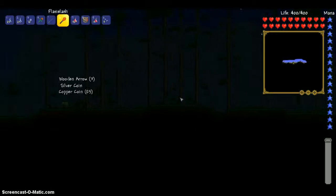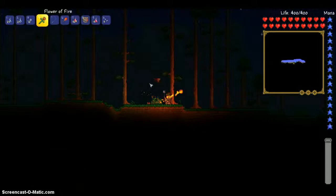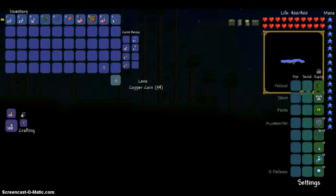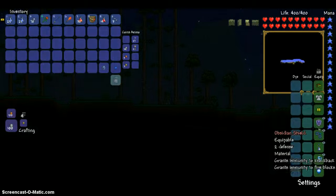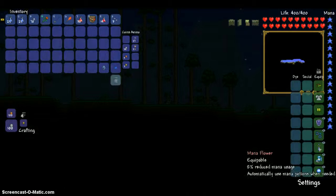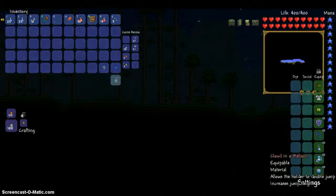You can see how the Mage is finishing off normal enemies pretty easily here. Most of his weapons are one-shot. We're using an Obsidian Shield, which stops knockback. Celestial Cuffs, which restores mana and damage. Mana Flower, which will automatically use mana potions. Frost Spark Boots, which are Lightning Boots, Ice Skates, and Rocket Boots all mixed together. And the Cloud in the Balloon, which allows me to double jump.